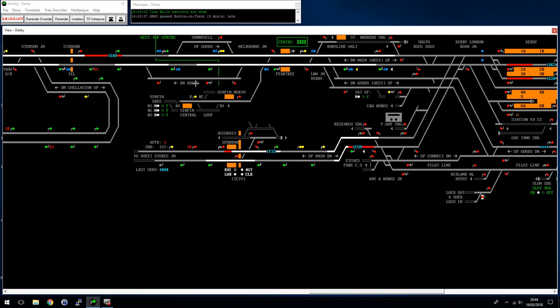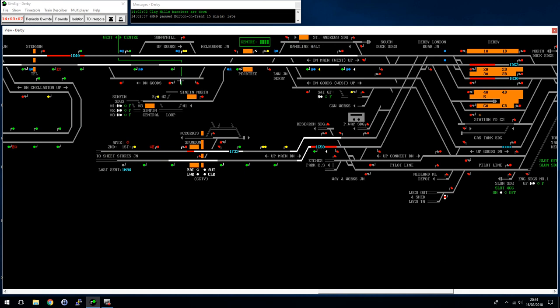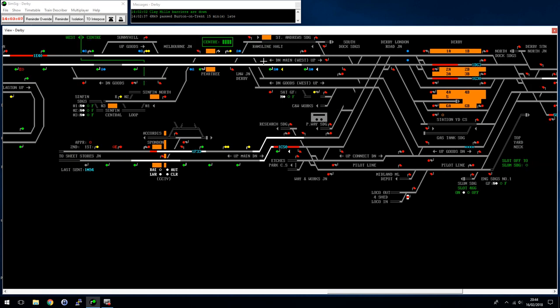The Sunny Hill goods loops haven't been needed yet, but they are very very long - you've got space for two, three or four freight trains in there if you need it. Usually by the time you get up here you've got space on the goods lines anyway.